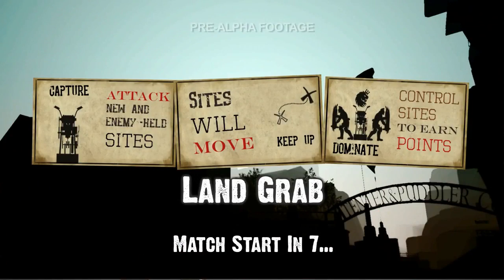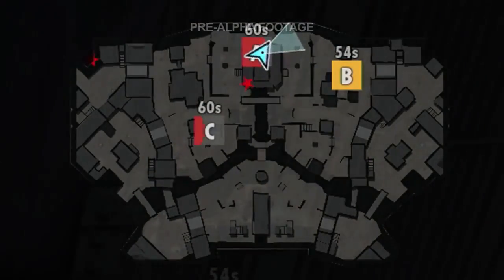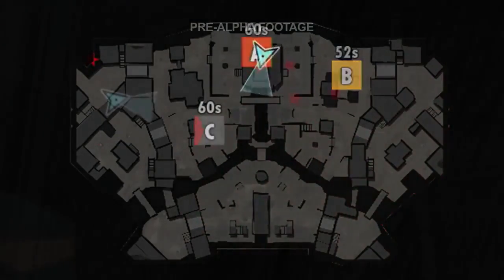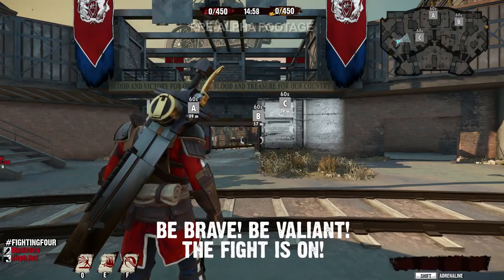Landgrab is a territory-based game type. There are three territories active on the map at any given time. When your team captures a territory, it will begin draining of points, adding to your team's score. Once a territory is drained completely, it will move to a new and random location on the map.